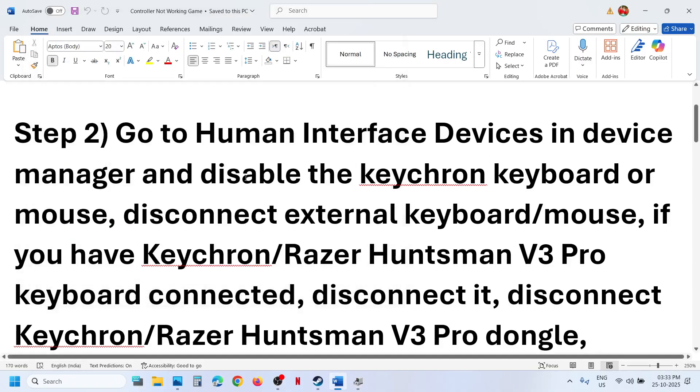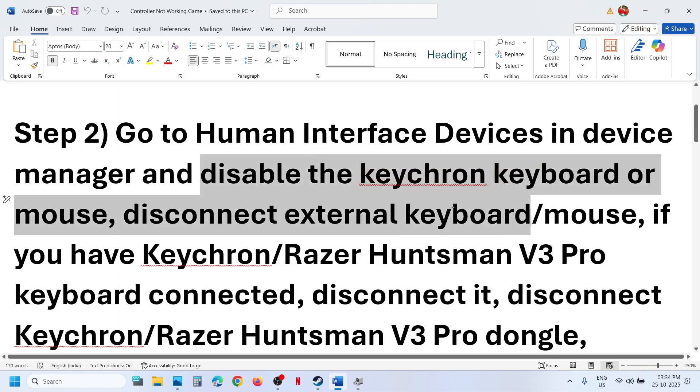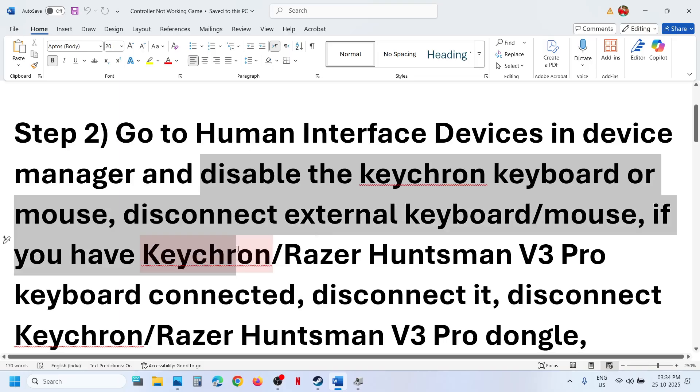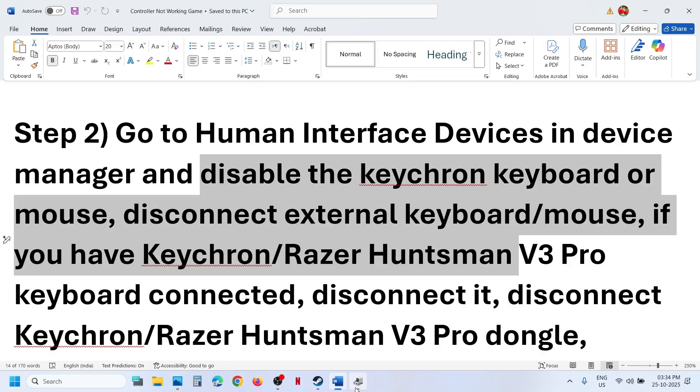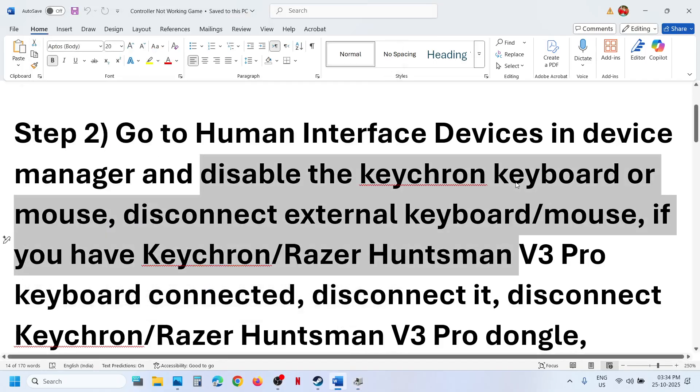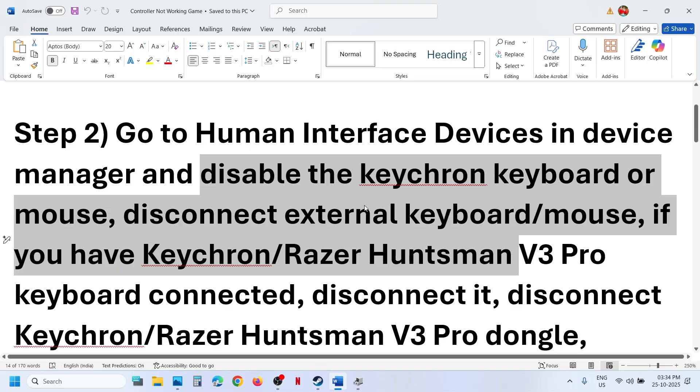If you find any external keyboard or mouse device here, you can make a right click and disable it. For example, if you have a Keychron keyboard or a Razer Huntsman, you can right click and disable it. If you find any external keyboard and mouse device under Human Interface Devices, right click, disable it, and then relaunch the game.